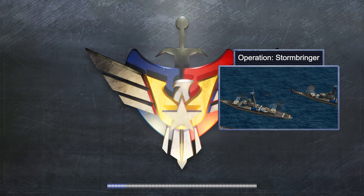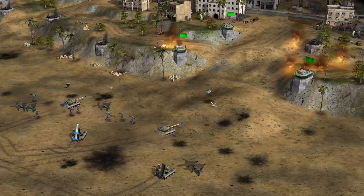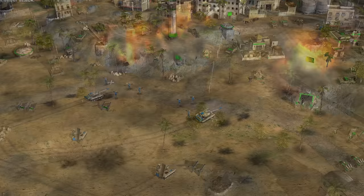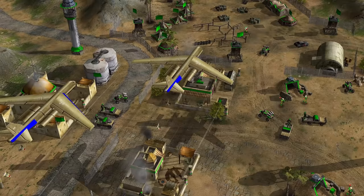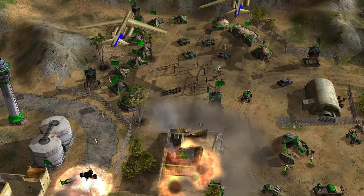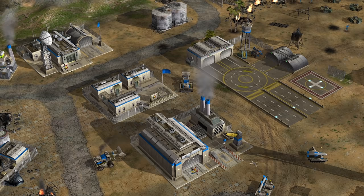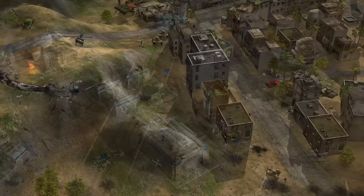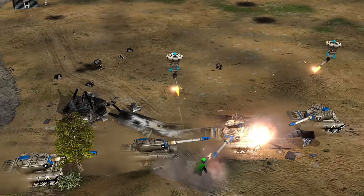Another mission, Operation Stormbringer, involved US forces making an amphibious landing on the coast of Kazakhstan near the city of Atarau, with the objective of destroying a GLA training camp. Battleships provided offshore fire support for the landing troops. Once the beach was secured, American forces moved Tomahawk missile launchers into range, destroying the stinger sites guarding the base, which made room for B-52 bombers to carpet bomb the area and destroy the base and nearby training facility. With the area cleared, the US brought in dozers to establish their own base, bringing in reinforcements and driving the rest of the GLA out of the city with A-10 air support and Tomahawk bombardments.